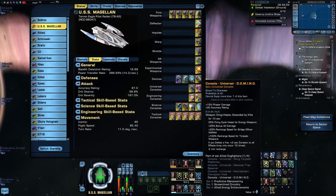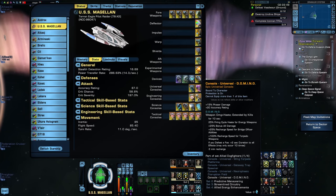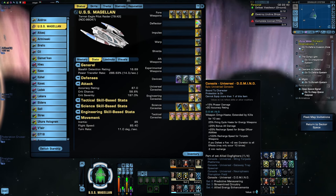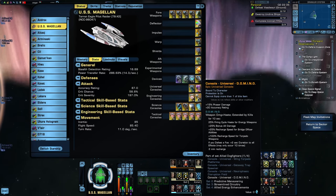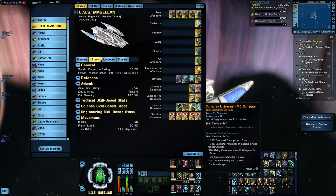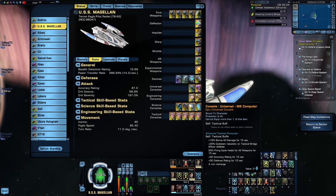Next up is the Domino off of the Bajoran Interceptor. This one gives you 25% firing cycle haste for 10 seconds, as well as a bonus damage buff, reduced recharge time on bridge officer abilities, and reduced recharge on torpedoes. Plus, for every foe you defeat you increase the duration of this console by 2 seconds. Sadly, I won't be getting anything out of the phaser damage buff because this is a plasma build. Also on here is the M6 Computer off the Tier 3 Perseus Temporal Escort — its click ability also gives buffs to firing cycle haste and bonus damage, which is part of why it's often considered a budget version of the Domino.